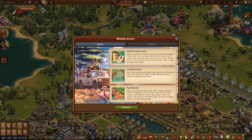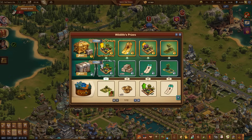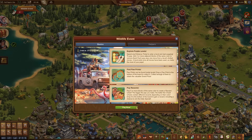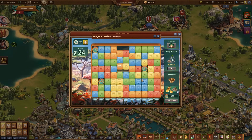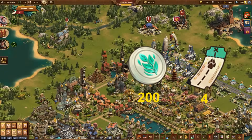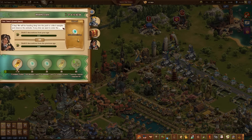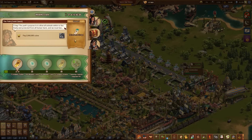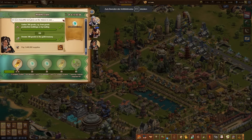The event essentially follows what we already know from previous years, but with a few additions. It is all about collecting wildlife tickets and wildlife coins. You can use wildlife tickets to start a minigame and gain special advantages with the wildlife coins. The event starts with 200 wildlife coins and 4 wildlife tickets, plus 20 more coins for logging in each day. There is a series of event quests divided into two parts — first, you solve 30 immediate quests, each rewarding you with 10 wildlife coins.